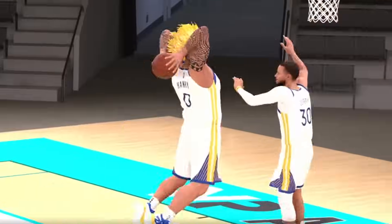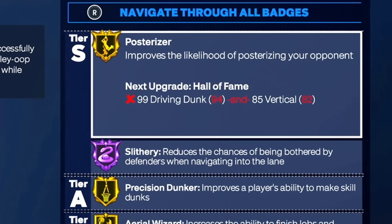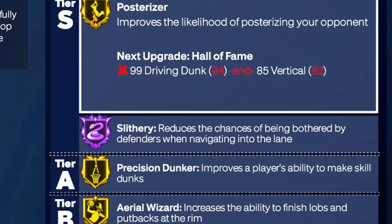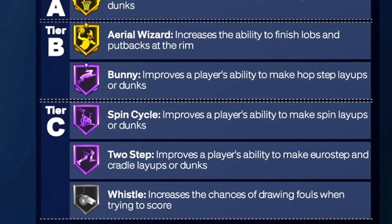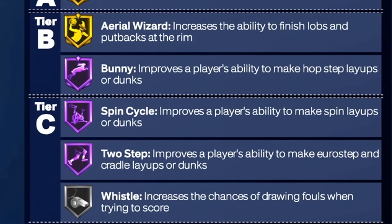I get a 94 driving dunk with both pro and elite contact dunks. Then I get gold posterizer and gold precision dunker, but on top of that, I get Hall of Fame slithery and Hall of Fame bunny, which might be the best Hall of Fame badges possible. And I get more Hall of Fame badges too.